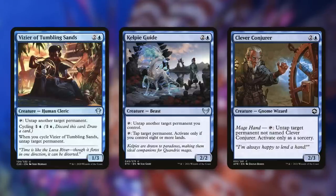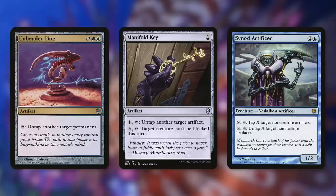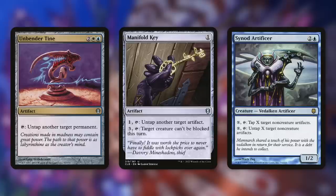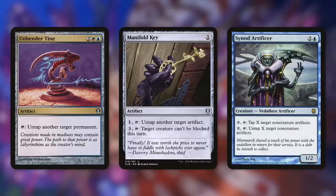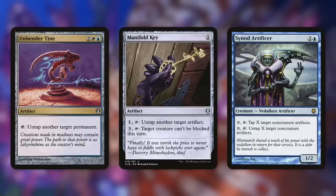Unbender Tine is an artifact that taps to untap another target permanent, including artifacts like our commander. Manifold Key: pay one, tap, untap another target artifact — and we can also make a creature unblockable, which is crucial with our commander since it has eight power and no evasion. By giving it unblockable, it's going to get through and smack an opponent for a ton. Our commander is inherently a three-hit KO. Psynaut Artificer: pay X, tap — tap or untap X target non-creature artifacts. This can be a massive boost for our big mana rocks, to utilize our commander again, or to tap down opponents' things.